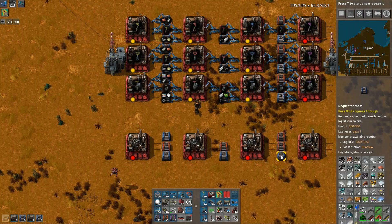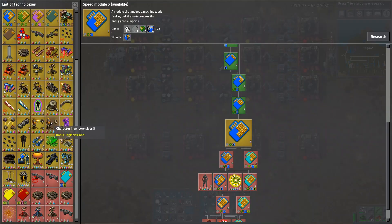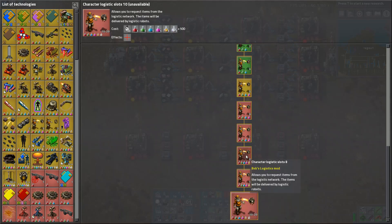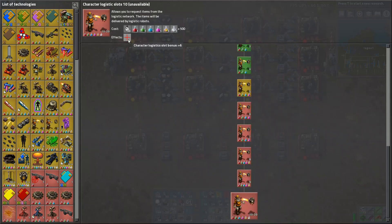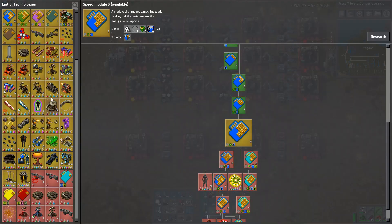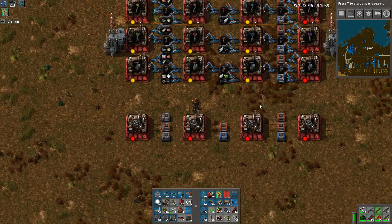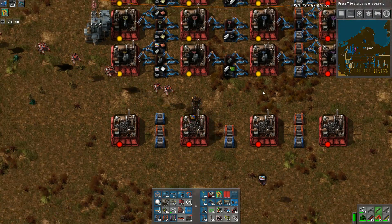I really would like to make these guys in a mall but the problem is I don't like requesting them - there's so many things I need to request. Character logistics slots does go up to 20, thank you Bob - this originally only goes up to like five but this mod has pushed it a lot further. That does help. Some research starts going up by one instead of 10 - maybe that's for something else.